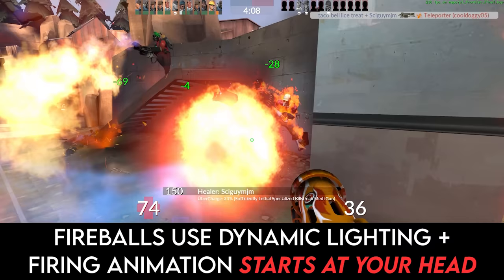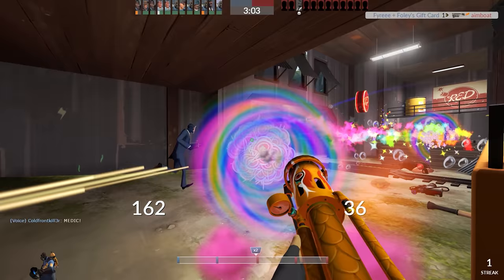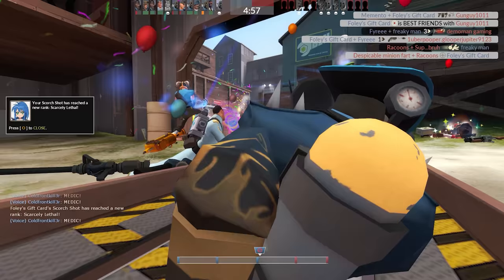Another minor problem is that fireballs utilize dynamic lighting, so as soon as they spawn — which is somewhere around your head — you effectively flashbang yourself. It's not pleasant, but thankfully using Pyrovision gets rid of this issue.